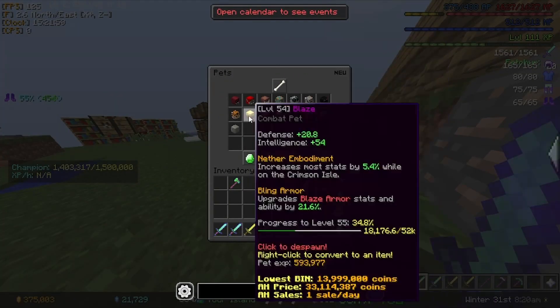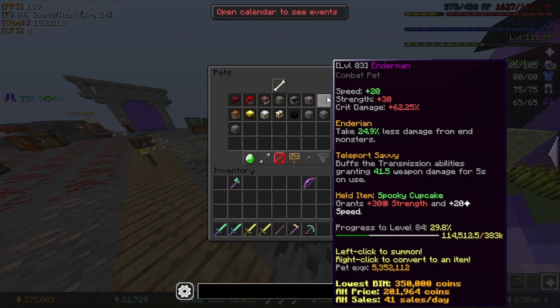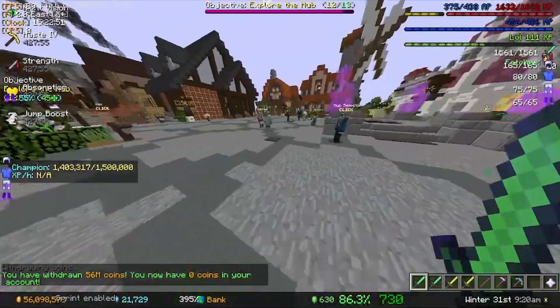So that's actually not bad — it's at level 54 now. We're going to try to level it up more, because when we get blaze armor and frozen blaze armor it's going to be extremely useful. We still have 56 million coins.